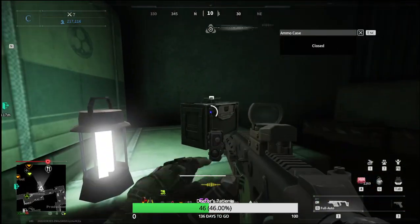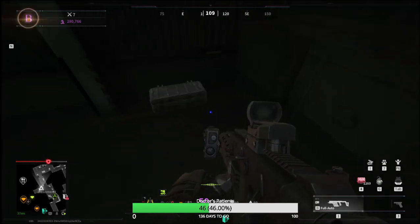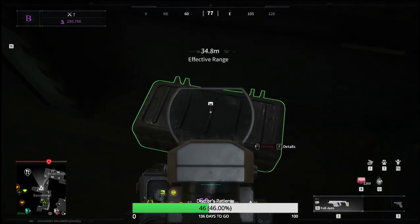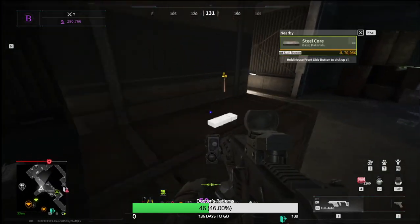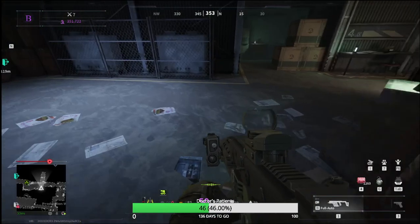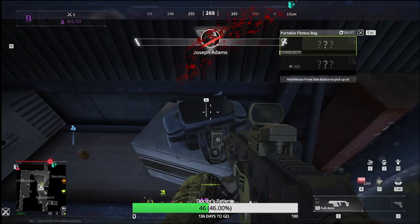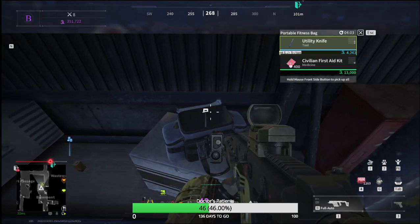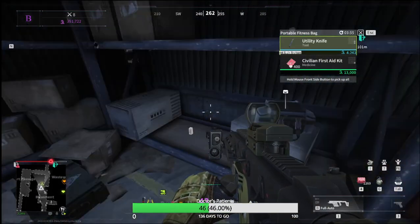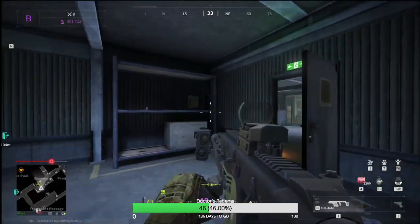This is the underground tunnel passageway. You'll always find a lockbox here which will give you ammo or the APX for the MP7. There's another lockbox there as well. There we go — lockbox with five crafting materials, always there. Behind here you'll often find a helmet or body armor — not the best tier but something. In this portable fitness bag you'll always find armor plates, usually tier four, five, or six. Sometimes you'll also find a pacemaker or a drill, and there are some crates around here too.